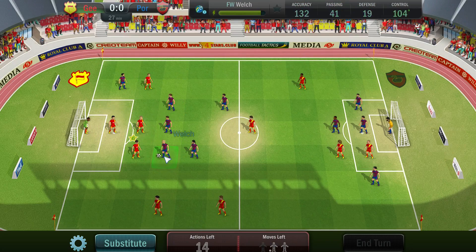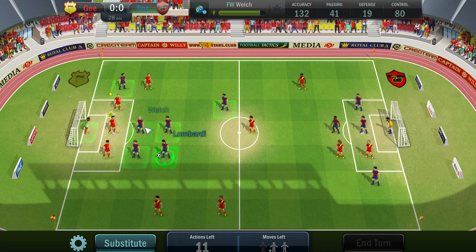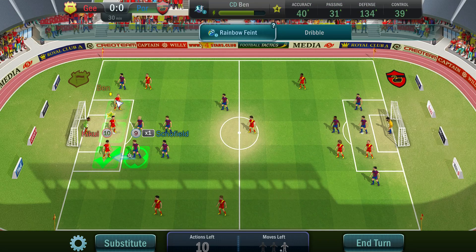Old Ben Kenobi passes it to Welch. Beautiful foul, no injury. Now their positioning matters — we can just do some rainbows here. Schofield has slightly more energy than Welch. Don't want to put a wall — looking for the kicker first. Kicker will be Lombardy. Regular pass to Schofield — Schofield rainbow. Well, either the other way would have been just as bad. This is a 50% chance — and he's muffed it.